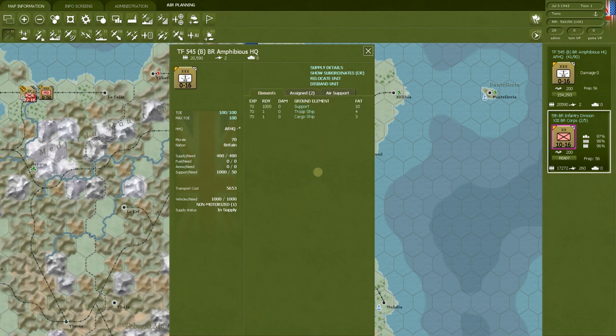That covers the map counters and hexes. Next time we'll look closely at ground counters and all the information available on them — what each element means and what the right-click 'back of the card' shows. Thank you for joining me at Strategy Gaming Dojo. We'll continue learning Gary Grigsby's War in the West next time.